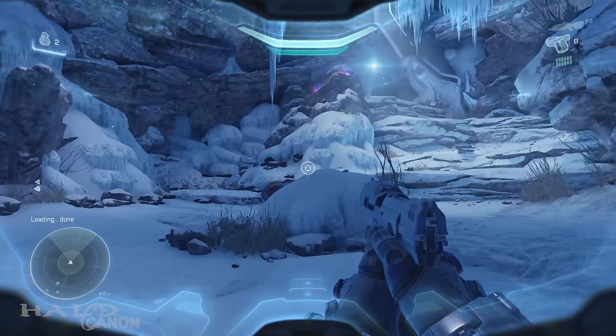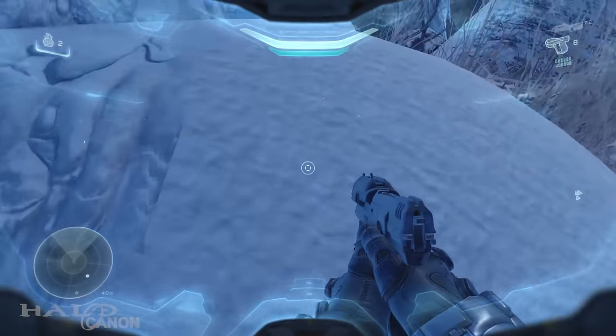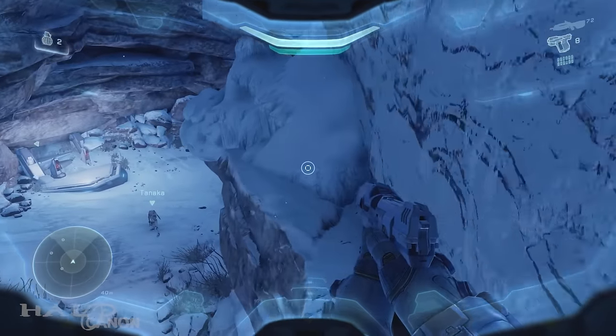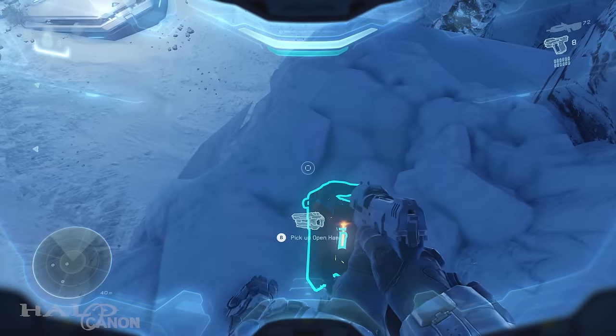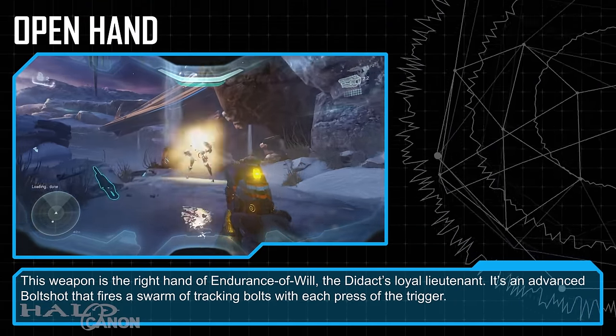First up is the level Osiris, starting off with Open Hand. The special bolt shot can be found where you encounter the two Promethean soldiers. Rather than following them, go up here to the left and climb onto this ridge. Hug the right side while moving forward and you'll find Open Hand. The weapon is the right hand of Endurance of Will, the Didact's loyal lieutenant.